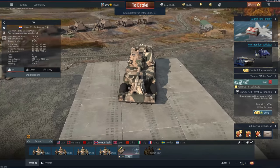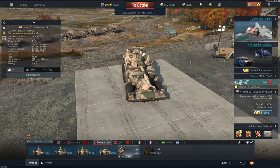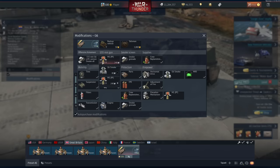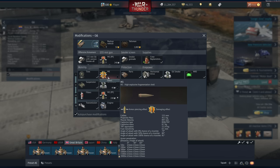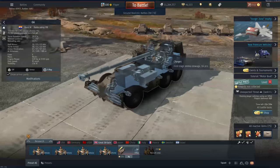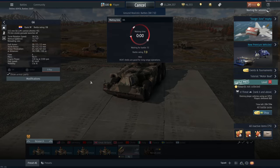Anyway, this vehicle is pretty interesting. In typical South African fashion, it is a wheeled vehicle, but it's also the heaviest wheeled vehicle in the game. It also gets a proximity-fused HE round which has the same penetration as its regular HE round. So I'm going to load all proximity, and it should be able to act as both a tank destroyer and an SPAA.